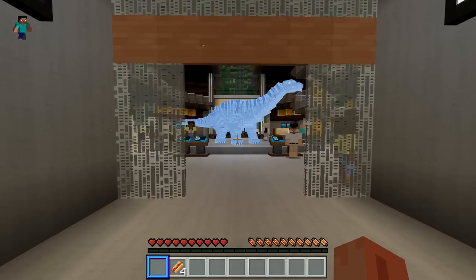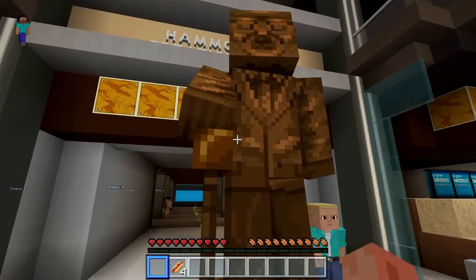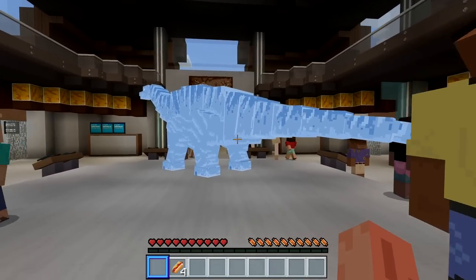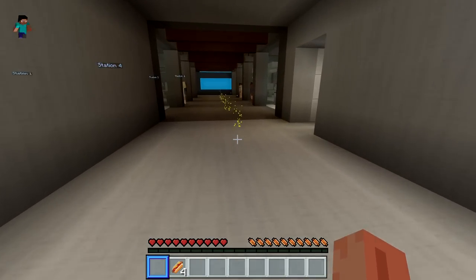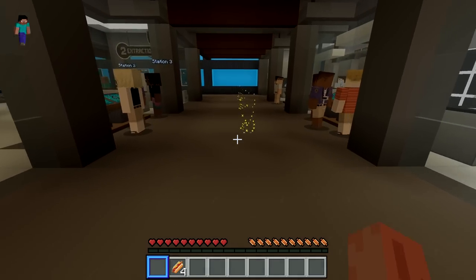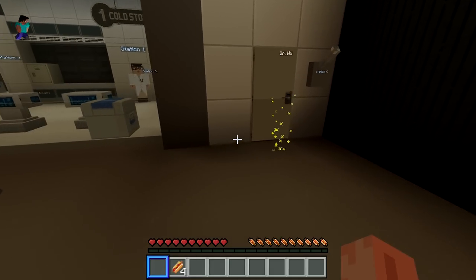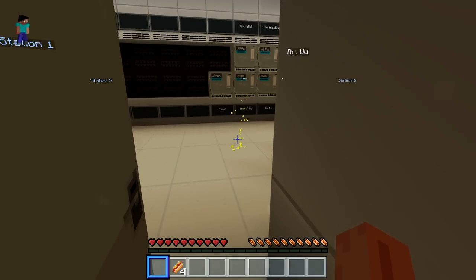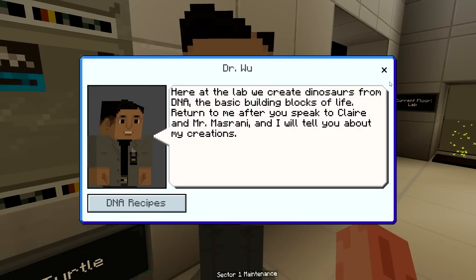It looks pretty much identical to the movie. I'm comparing this a lot with Jurassic Explorer, which was the best Jurassic World fan game you could possibly ask for, but this Minecraft version has done a really good job emulating that as well. After following your sparkles you hit a lever and go see Dr. Wu. Here at the lab we create dinosaurs from DNA — the basic building blocks of life. Return to me after you speak to Claire and Mr. Misrani.